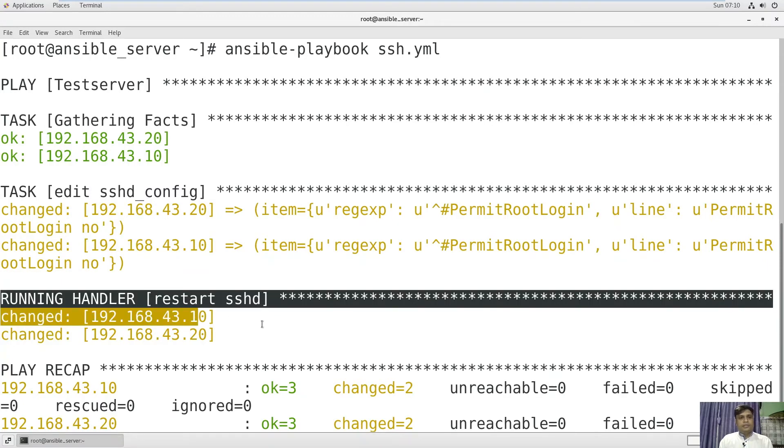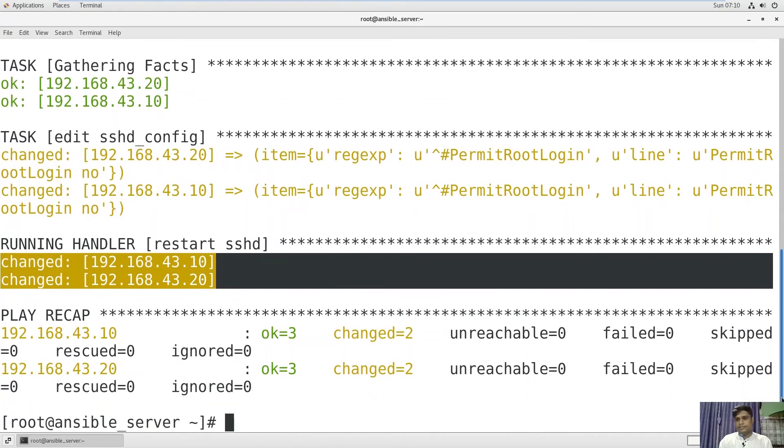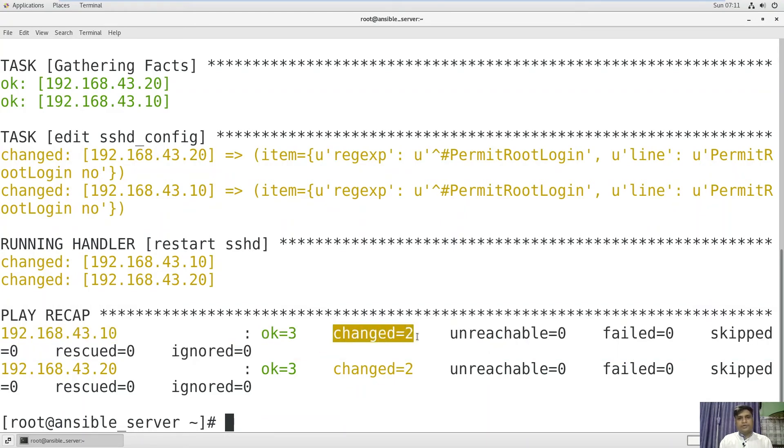The handler will notify you that the sshd service is going to be restarted on both hosts. The final line — the play recap — will inform you whether the task was performed or not. You can see the task is performed successfully: ok=3 and changed=2. Changed equal to two means this playbook has done two things — it removed 'yes' and added 'no' in its place. The playbook has performed successfully on both hosts.